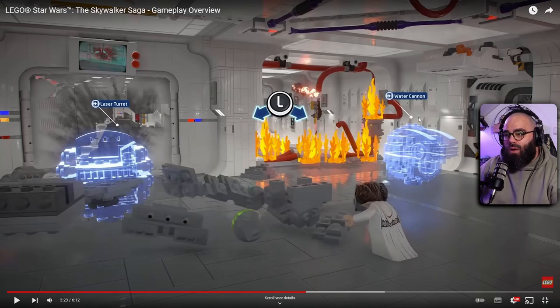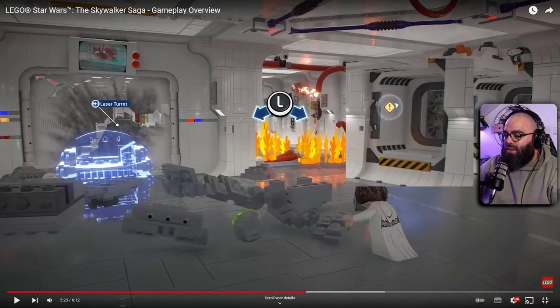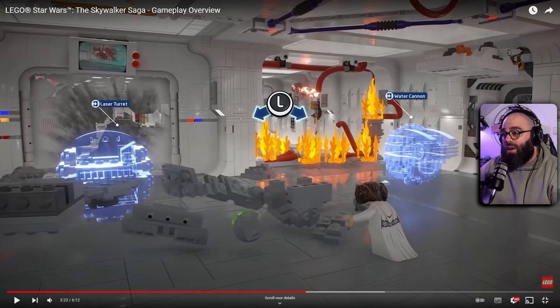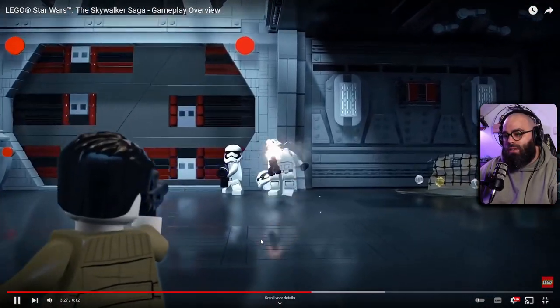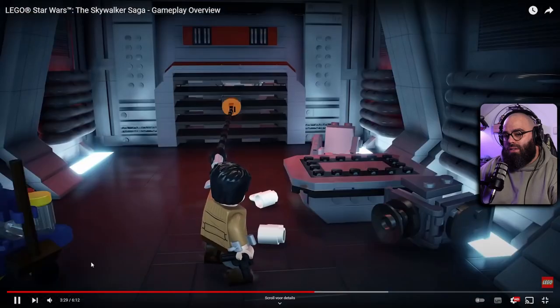You can build a water cannon to take out the fire, but you can also probably go left and blast through the door if you have a different character, or go right to the exclamation point — maybe another way to reach the objective. You can charge in boldly or find a more stealthy approach.